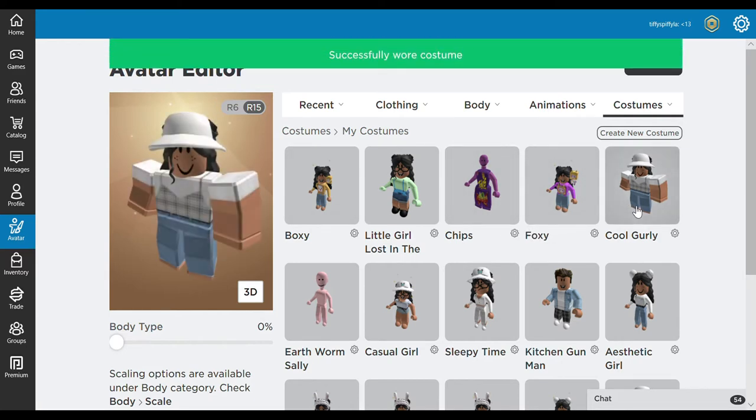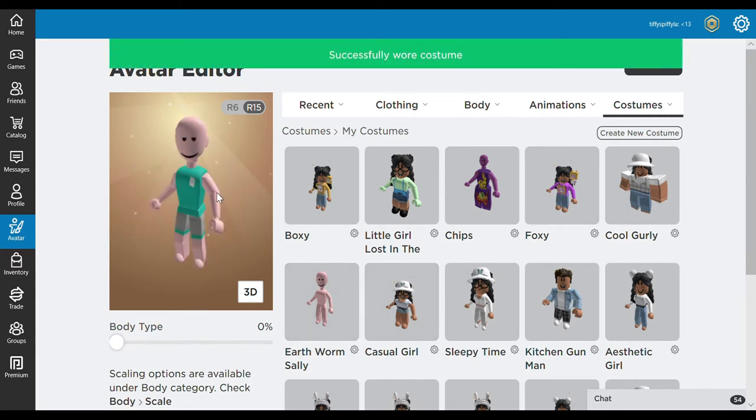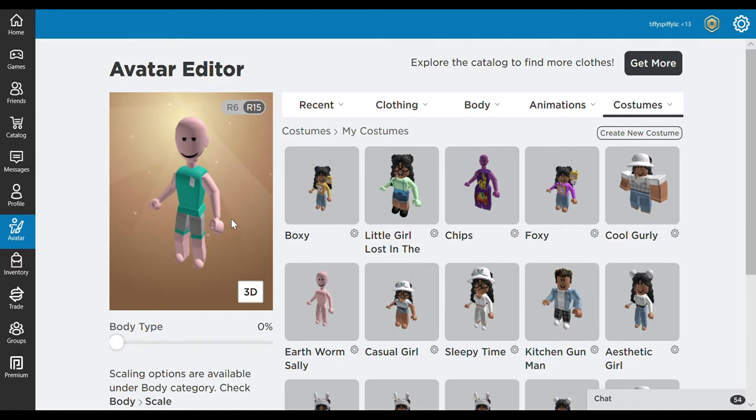Next we have the 'Cool Cool Girly.' I heard that if you make your avatar fat it's more aesthetic and detailed. Next we have my 'Earthworm Sally' — I really like this one.